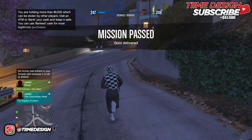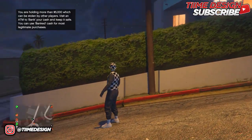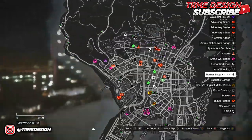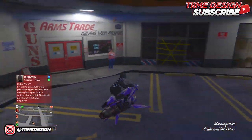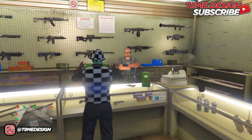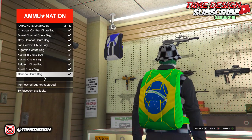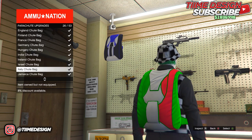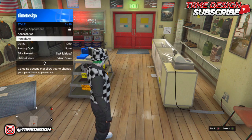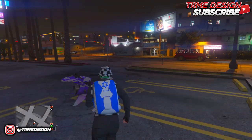Once you've landed on the circle, head to the nearest gun store. I recommend the one near Paleto Bay because it's right next to the mask shop. Go to the cashier, come down to the parachute bags, and pick the Israël parachute — it's number 25. Purchase it, then go to Style, Parachute, and turn it on. This part is just to get the glitch ready.